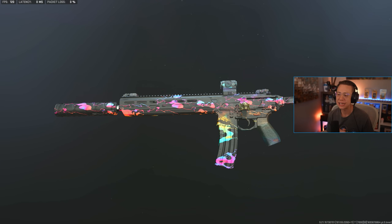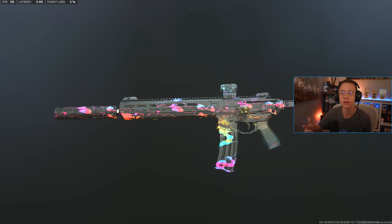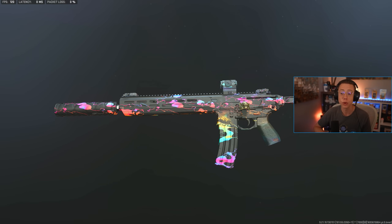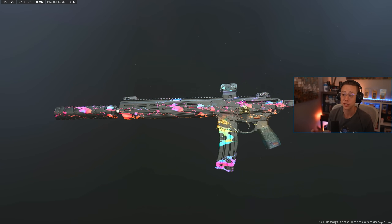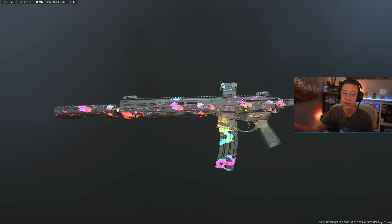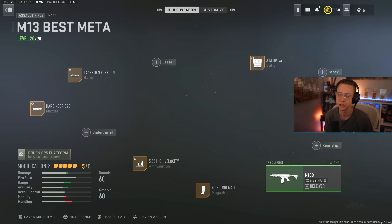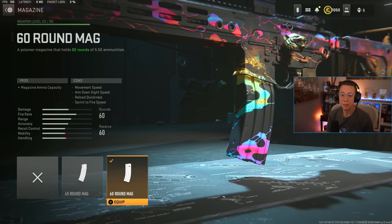At number two I've got the M13B. This actually caught a slight buff with Season 5 Reloaded — it was already one of the top rifles in class. Its TTK might not feel like it, but technically it is the second or third fastest in the game once you're actually hitting your shots. Damage per mag is a bit lacking because the fire rate is a little faster, but it's very low recoil — so much so that I often opt not to even use an underbarrel. For resurgence or even long range on Al Mazrah, this is going to feel very nice. We've got the Aim Op V4 optic and the 60-round mag.